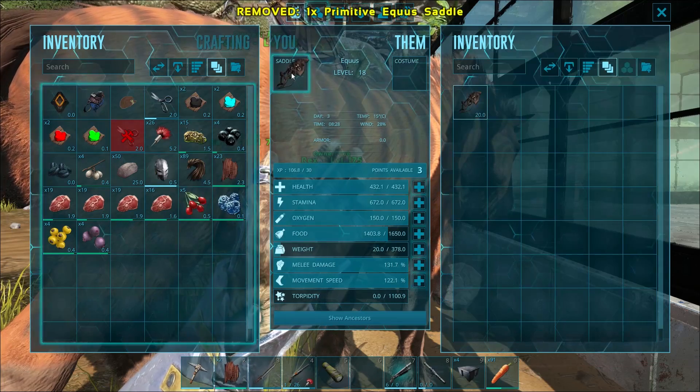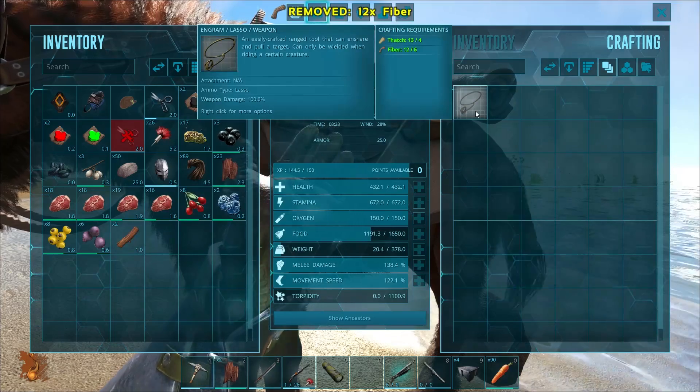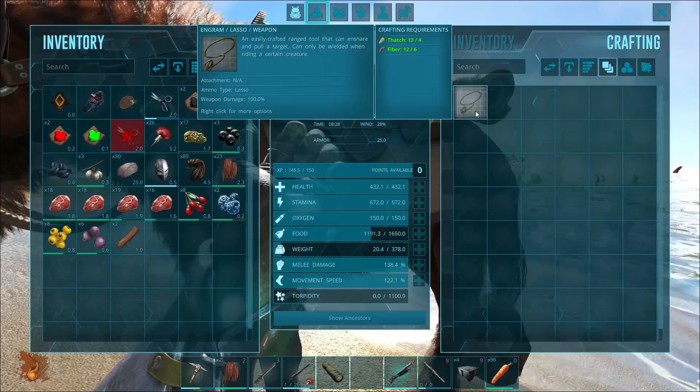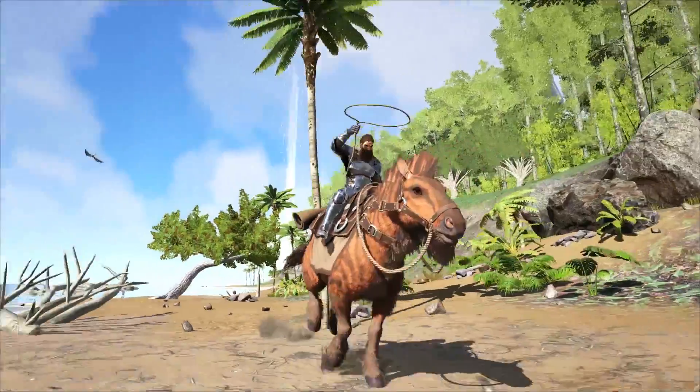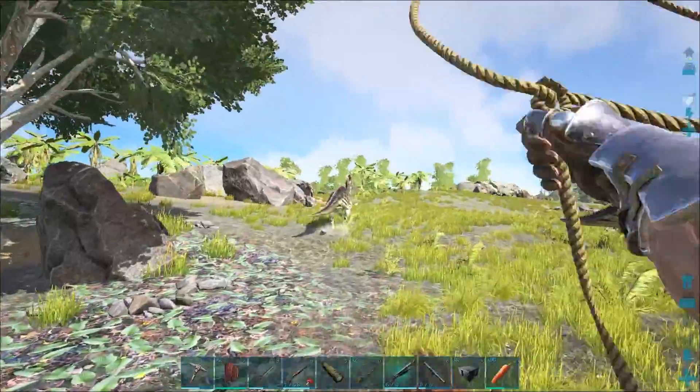But what's really important is that the saddle will make this Equus a crafting station, particularly a mortar and pestle. It will also give you access to make a lasso. All you need to make a lasso is some thatch and some fiber. And once you have it, I guess you've got yourself a little rodeo now, don't you?